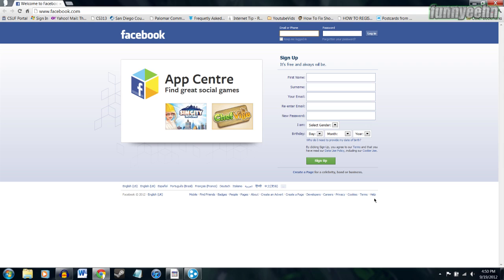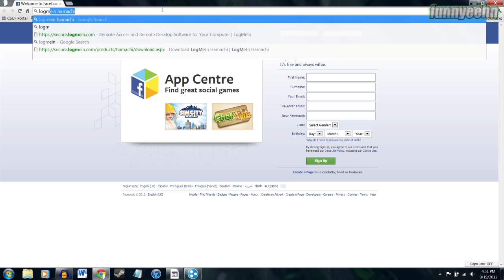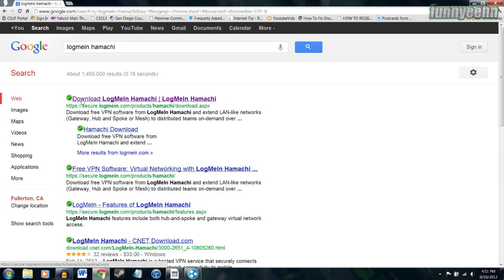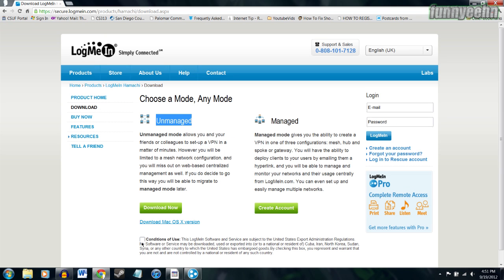So let's open your browser and get past Facebook here. Type into your Google search bar 'log me in Hamachi' and that should take you right to where you want to go. As you can see it's the very first option — download Log Me In Hamachi — just click that. Then you're going to make sure that you download the unmanaged version, check the conditions of use, and just say download now.